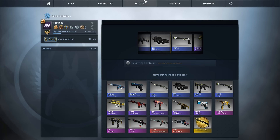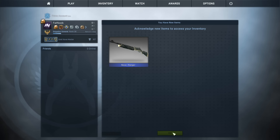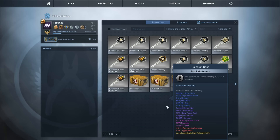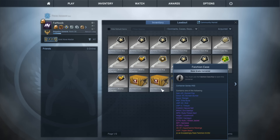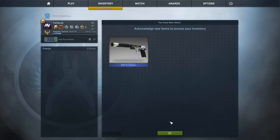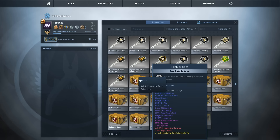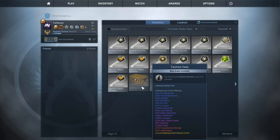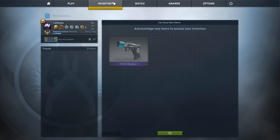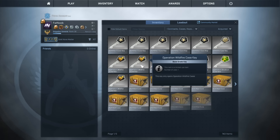Speed openings are more exciting — I click and it's like, am I gonna get a knife, a red, or just garbage? Got the Daimyo, then a Nova Ranger, Bunsen Burner — none of these are good. Oh, the Poison Dart — I actually like that skin. The Hot Rod for the MP9 and the Poison Dart are probably my two favorite MP9 skins. Another purple P2000 Handgun, worth nothing. The Torque — all crap.